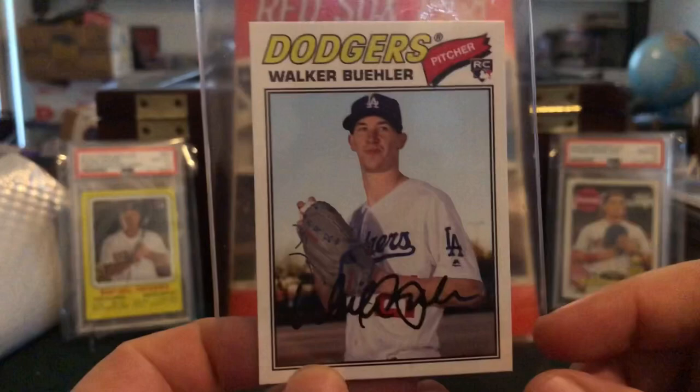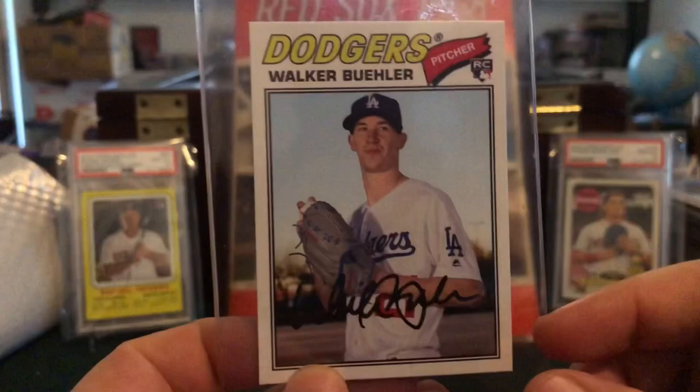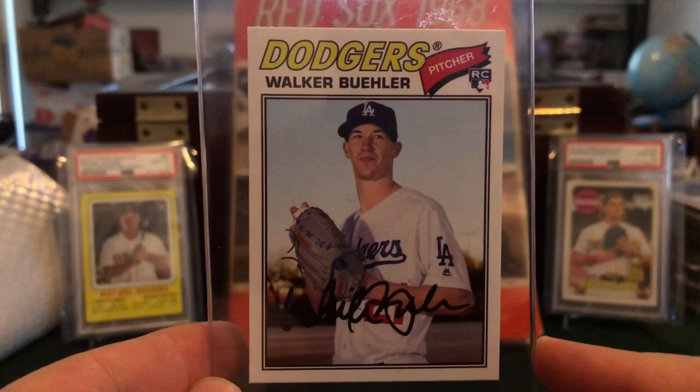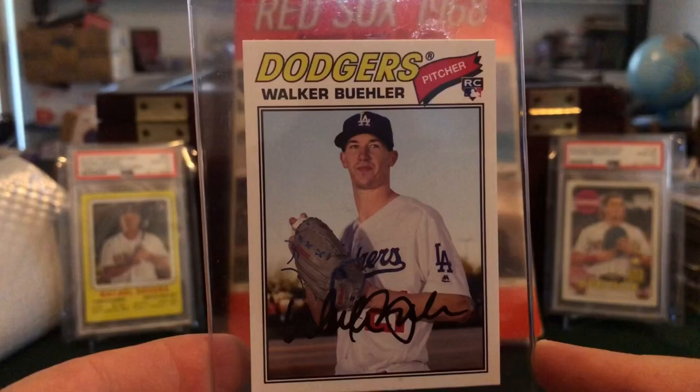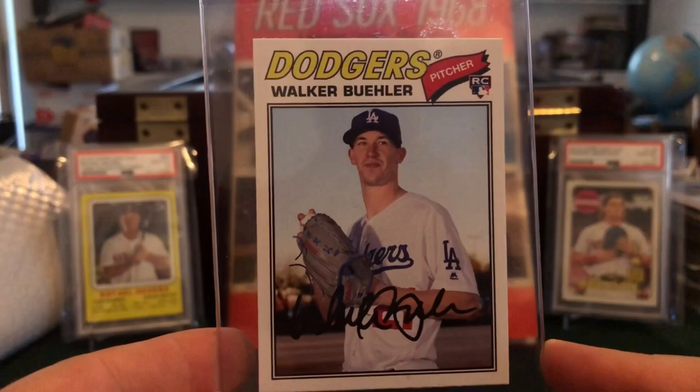This one was also pack pulled from that same Topps Archives box I picked up at Target — it's Walker Buehler. He had a fascinating seven strong innings last night and he's just going to continually go up in value as a young phenom pitcher for the Dodgers. Anything with that rookie card logo on it I'm looking to send off to PSA. I don't collect Dodgers or Walker Buehler — this will probably end up in a holder and off to be sold — but it's a great card.